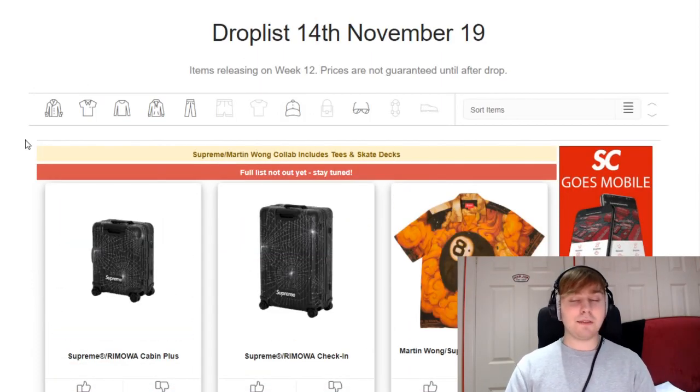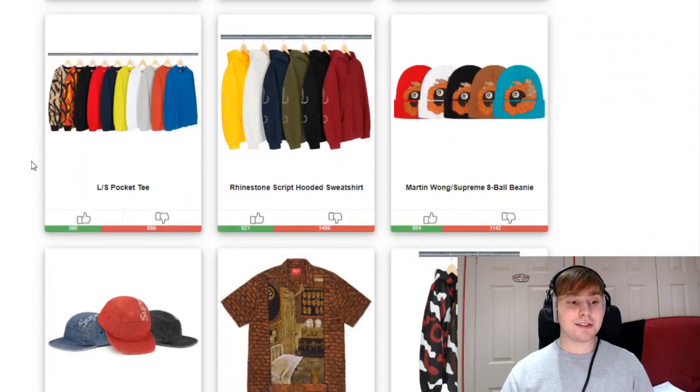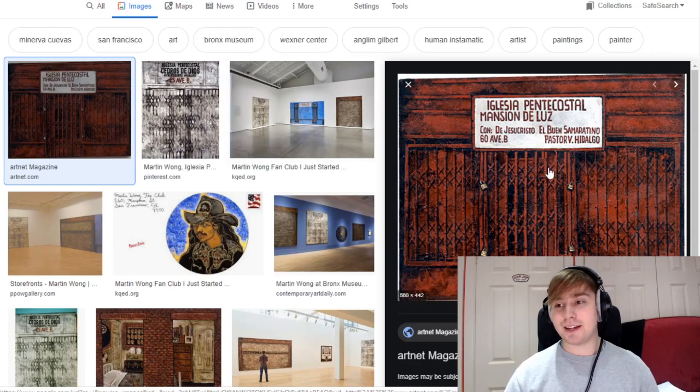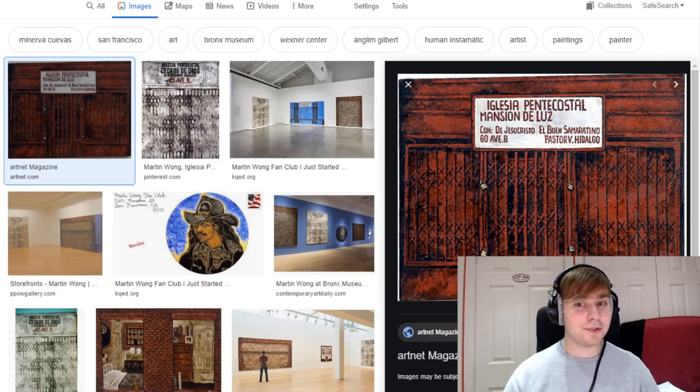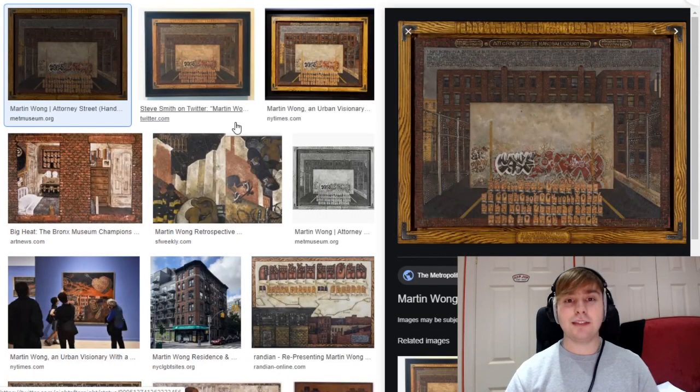It would probably be best to wait to see the Martin Wong pieces when they're officially announced. But personally, I think if people aren't massively feeling some of the pieces from his collab, they're not going to feel great about the others. The skateboard deck will probably feature a full-on graphic from his work — when you Google Martin Wong Iglesia Pentecostal, that's what you get. It could be that image on the skateboard, with the Attorney Street piece likely appearing on one of the tees.